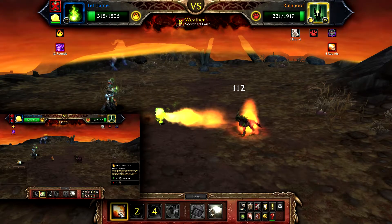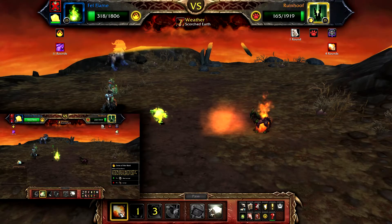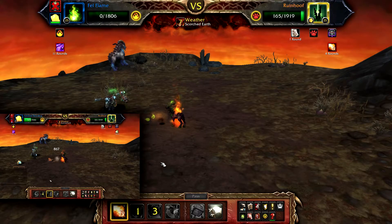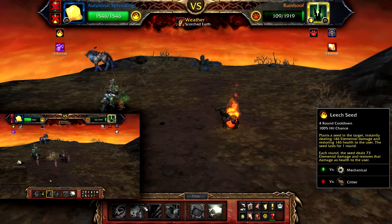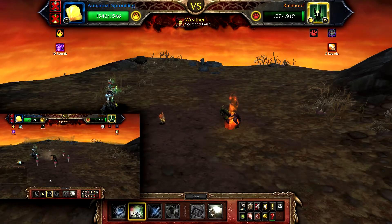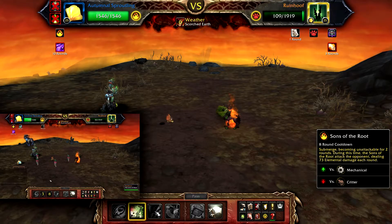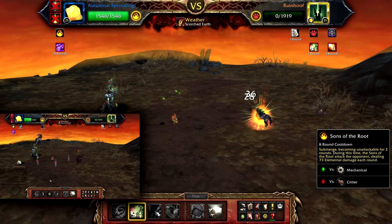Once defeated, your Autumnal Sproutling will enter the battle. Cast Leech Seed followed by Sons of the Root, and then if needed use Lash to finish up the fight.